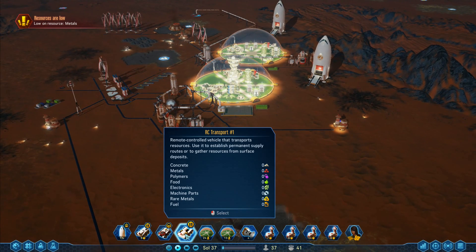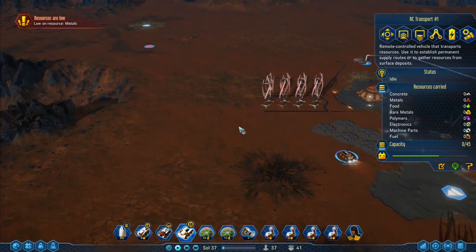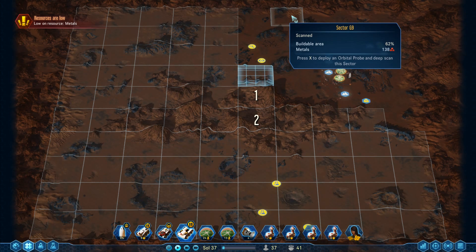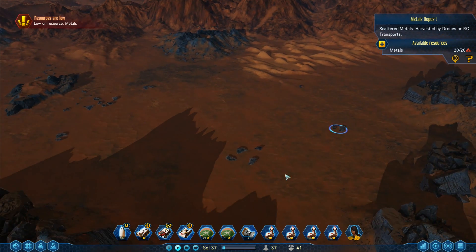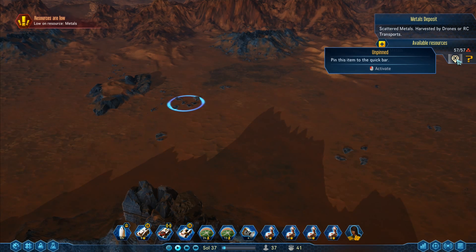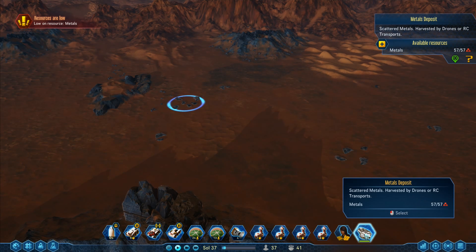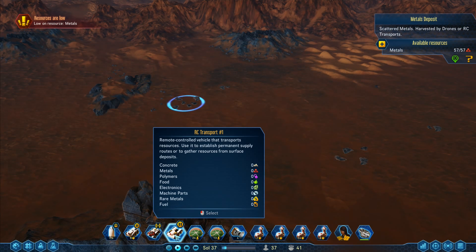The RC transport is sitting right there and is charged. If I zoom out, we've got eight metals in that sector, five metals up there, 138 metals up here. Look at these great big lumps of metals — loads of them! If I go there — 'pin this item to the quick bar, open' — I see. I can go like that and then harvest by drones or RC transport.